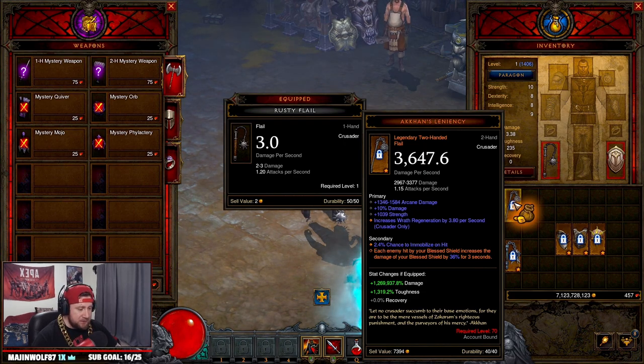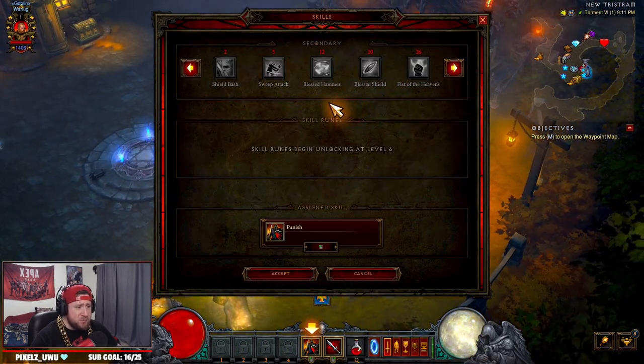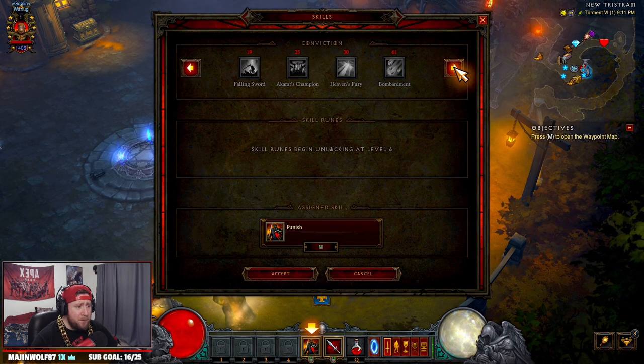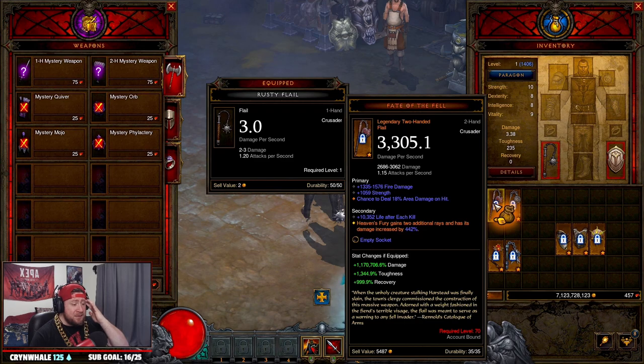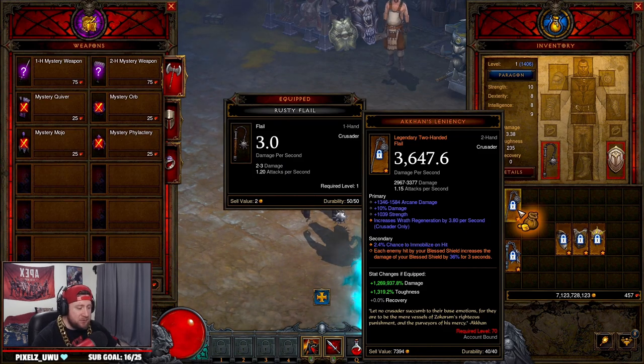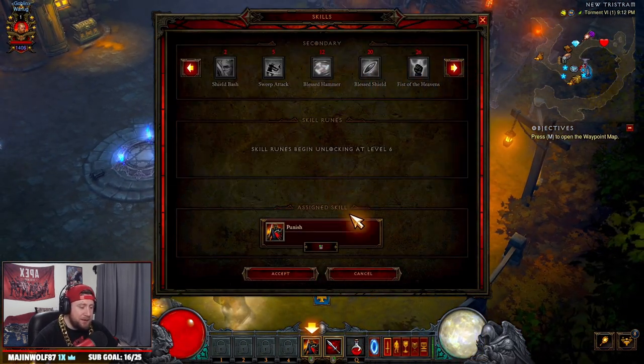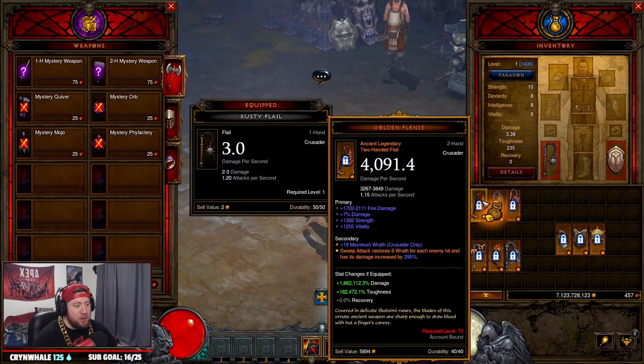The third one is Kohn's Leniency: enemies hit by Blessed Shield increase the damage of Blessed Shield by 36% for three seconds. Of these three, the one you're going to want most is Golden Flints, because sweep attack is available at level 5, whereas Heaven's Fury doesn't unlock until level 30 — that's just way too late. Kohn's Leniency is also solid since Blessed Shield unlocks early at level 20. Golden Flints is definitely the priority.